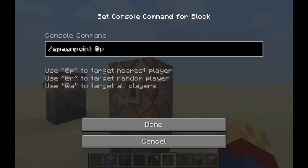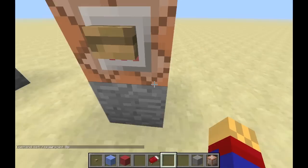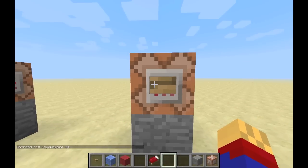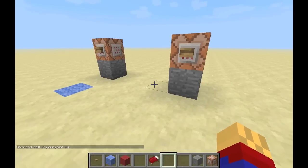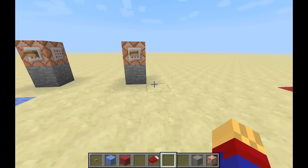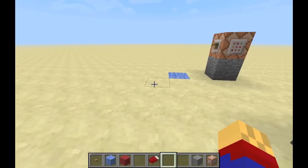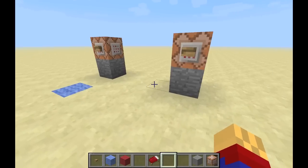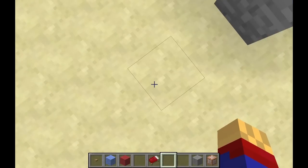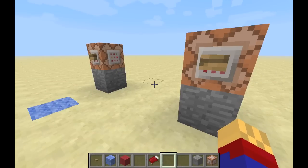What this command means is: set spawn point of the nearest player, because at p means the nearest player. That's it — push the button. I've got my command block output turned off so you didn't see it say anything there, but basically what happened is my spawn point is now right here. And that was incredibly easy.